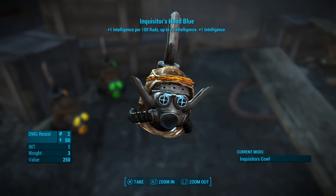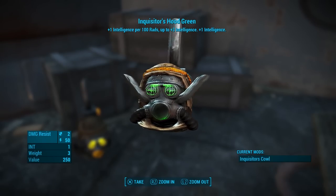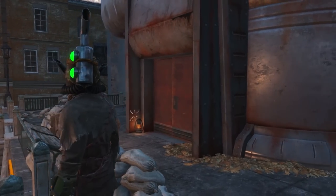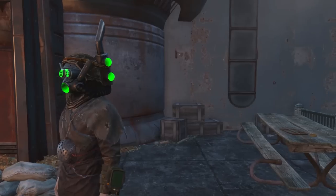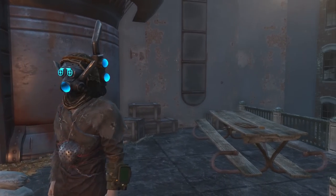The Inquisitor's Hood can be found just outside the entrance to Hallucigen. The Inquisitor's Cowl is one of the coolest looking helmets in Fallout 4 and the addition of the glowing decals with the Inquisitor's Hood make it look even more badass. If I walked down a dark alley and saw a dude wearing that mask I would probably just surrender and let him kill me. The Inquisitor's Hood has the same effects as the original — you get one point of intelligence for every 100 rads to a maximum of four. However as a bonus it also has plus 50 energy resistance.